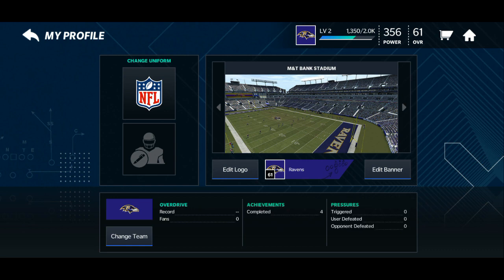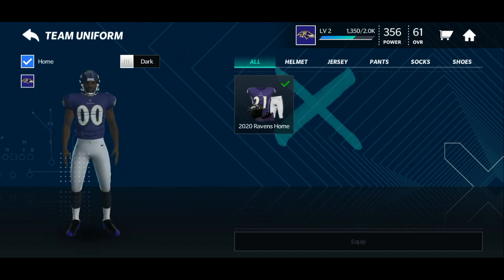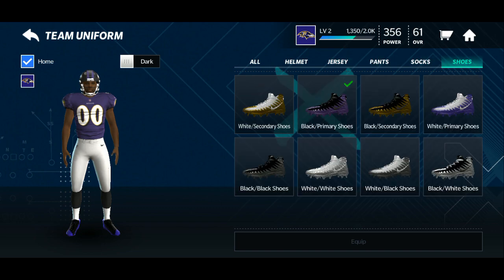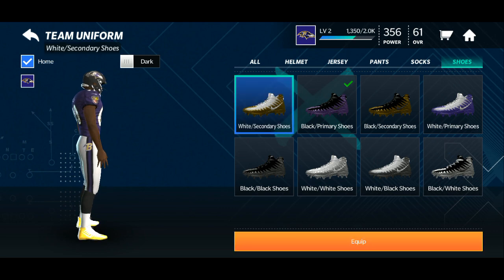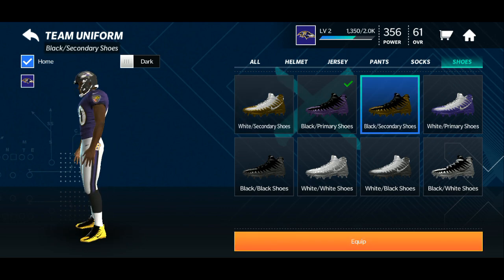We're going into Team Uniforms — I really want to show you this. Here it is: you go from light to dark, you got your helmets, your jersey, your pants, your socks, and your shoes. This is where you get so many options to customize.